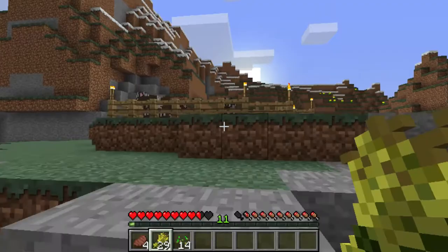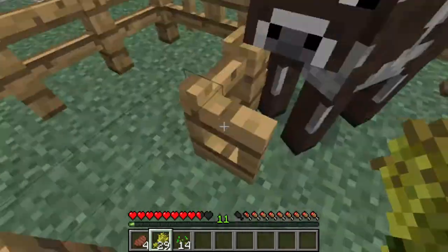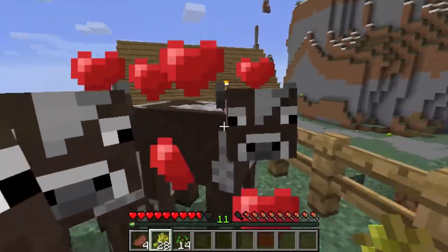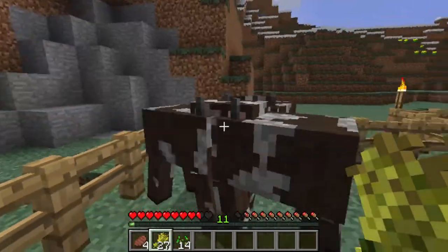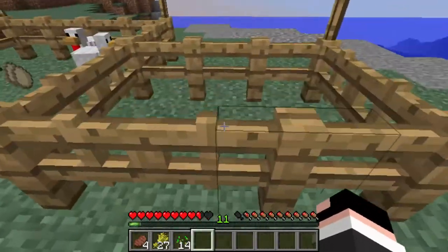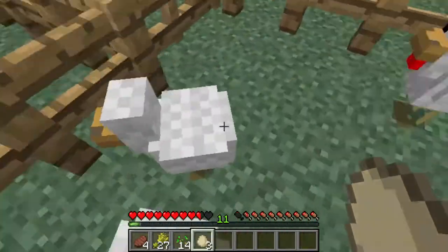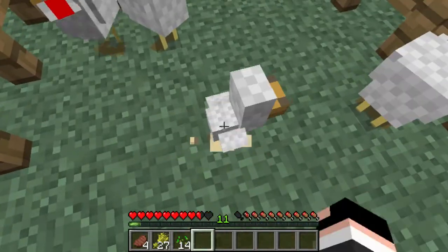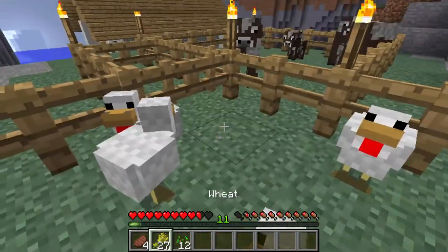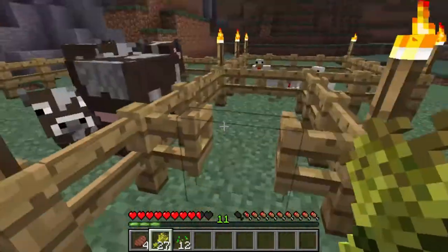Let's go check on the cows and see what's going on with these guys. No, you're not allowed out! I also had a creeper blow off this part and like nine cows escaped. Let's breed those guys. I don't think I have enough wheat but whatever. Oh yes, I got an egg — one baby chick, that's very surprising! Let's breed these two.